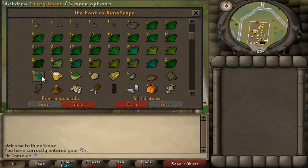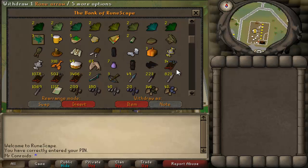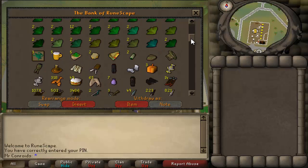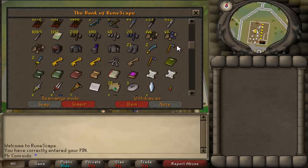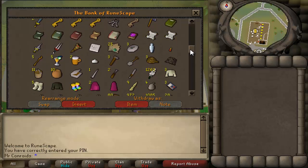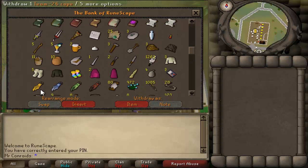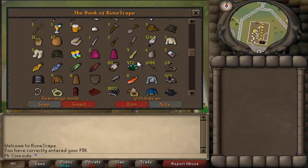Here we've got some random event stuff — the frog tokens which I will cash in eventually because the frog mask is awesome — and some beers, kebabs, just junk I don't really use but it looks cool. Down to the ranging part of the bank, we've got the black d'hide which I can't use yet but will be able to soon because I'm going to be grinding Range. Some arrows, bows, crossbows, knives. Coming down we've got some boots, a little bit of armor, runes, scimitars, books from quests, skilling stuff, team capes for PKing, a bit of fletching stuff, and a half key.